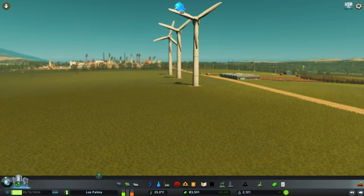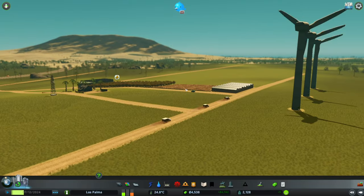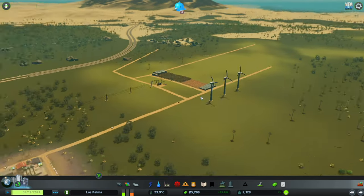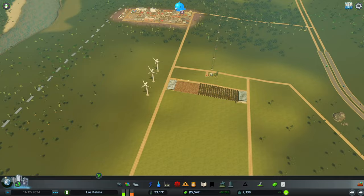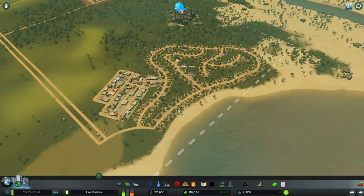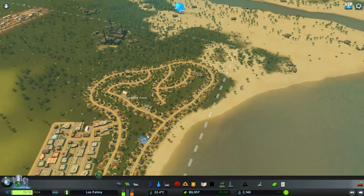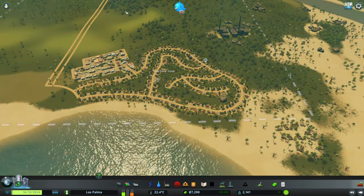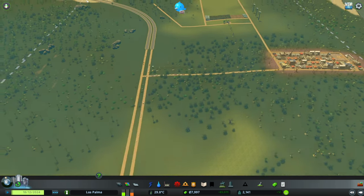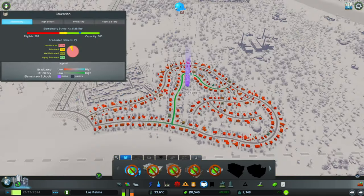We've got a lot of residential demand, but at this point we should probably look at upgrading these roads — getting the proper roads with proper junctions. But to do that, to start with, we're going to have to save a bit of money.